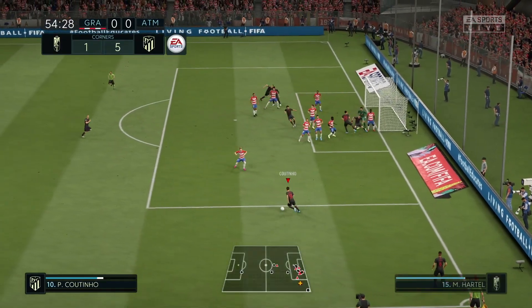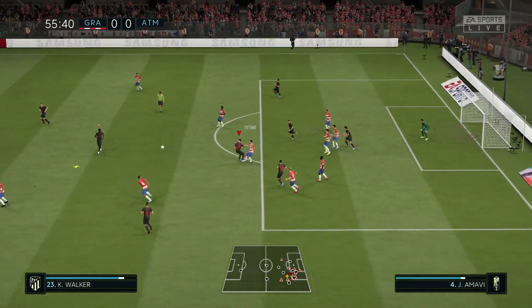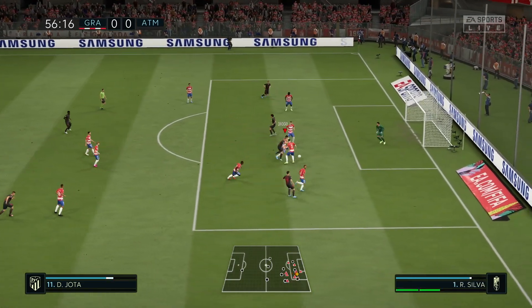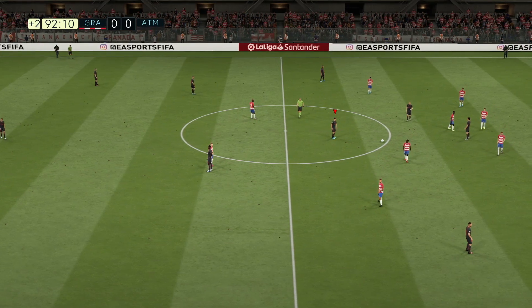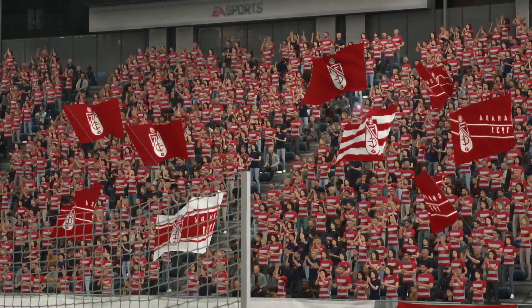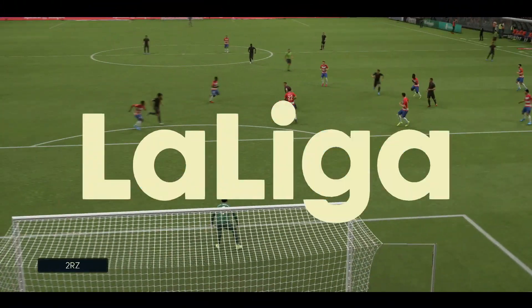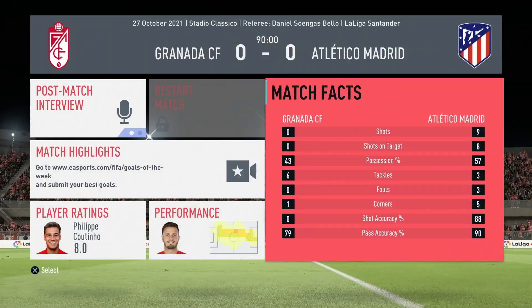Short to Coutinho, pulled back to Jota - blocked. Walker can't win the header. Jota takes it down, perfect touch - dribbles. Referee, I'm on the attack! That was so annoying. They literally sat back - they're at home, the home team, and they got completely dominated. Mental. Really good performance by that goalkeeper - they didn't have a single shot on target.